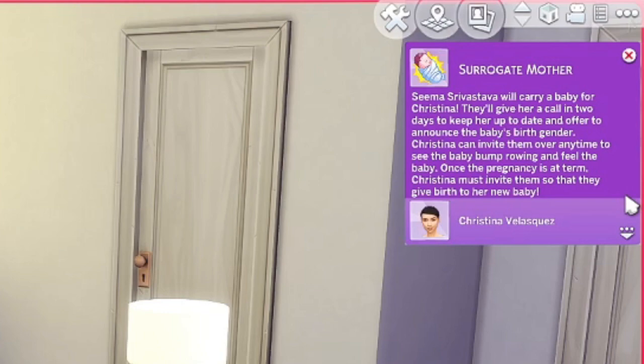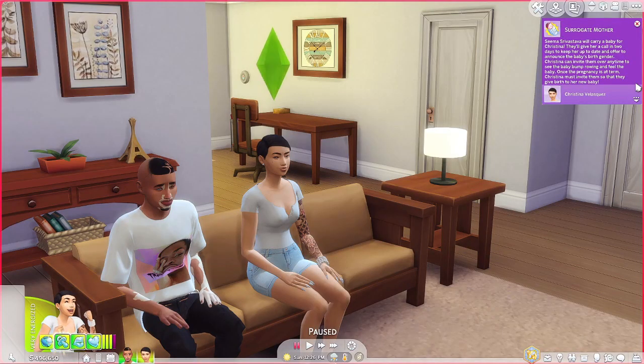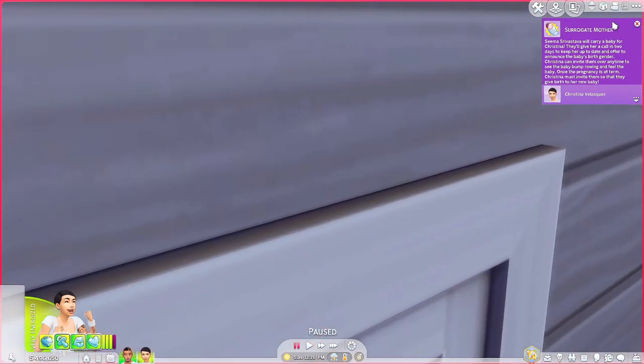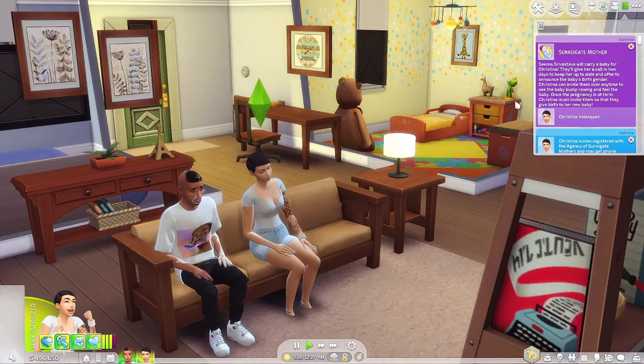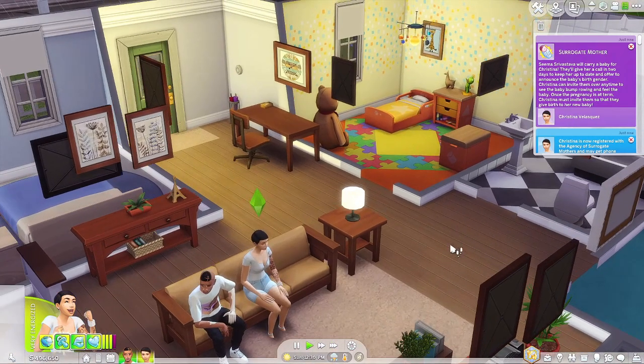It says they'll give her a call in two days to keep her up to date and offer to announce the baby's birth gender. Christina can invite them over anytime to see the baby bump growing and feel the baby. Once the pregnancy is at term, Christina must invite them so that they give birth to her new baby. So I guess that means we're supposed to have a nursery ready.